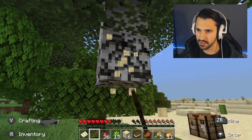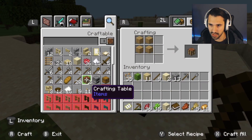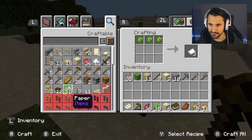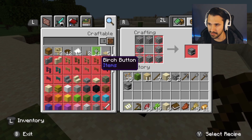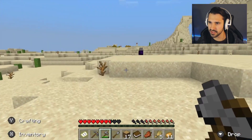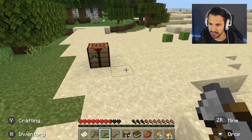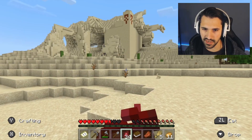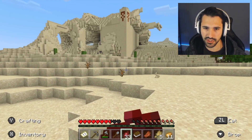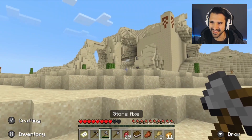I know you guys are screaming internally because I'm mining that with an axe. Look at that — calculated. I do know that the temple has bombs inside at the bottom, so I gotta watch my step. That's the only thing I know about the temple. Dig right down the middle — am I being tricked? Something tells me I'm being tricked.